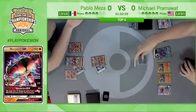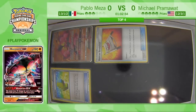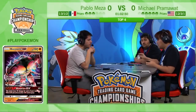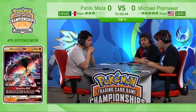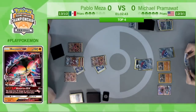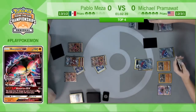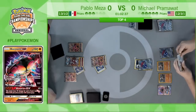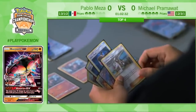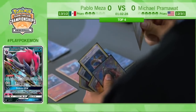He goes ahead and takes the knockout on the Zoroark. He doesn't even choose to bench the Remoraid — opening himself up to potentially top-decking an Ultra Ball. There's the Zoroark — Trade number one, and a second Trade discarding the Zoroark. The Zoroark got knocked out. That Zoroark was going to hit the field, but unfortunately that Zorua was not long for this world.